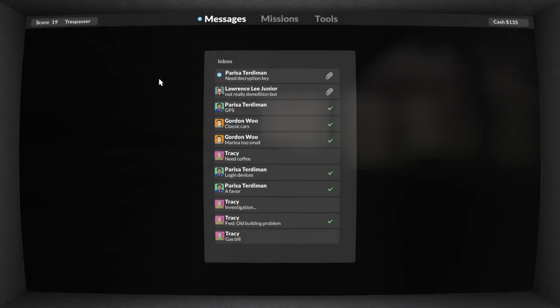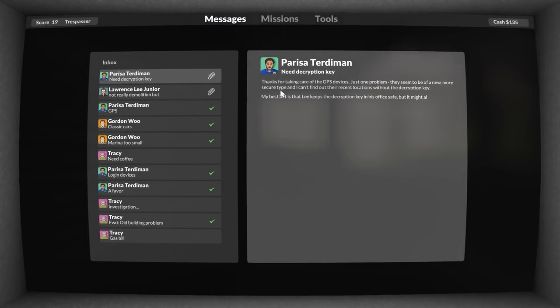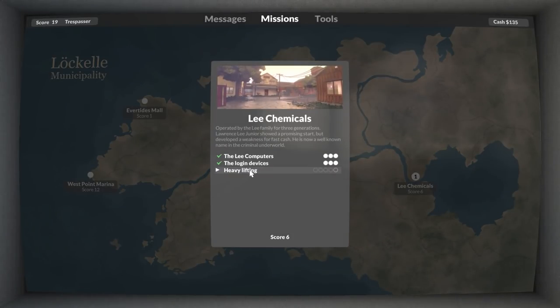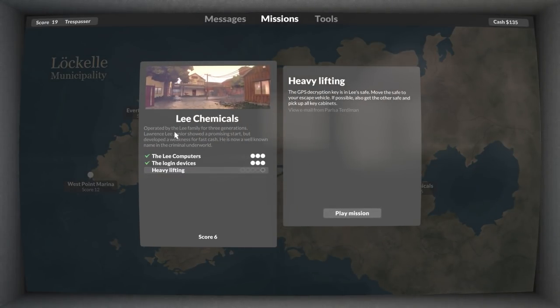We have a message from Parisa: 'Thanks for taking care of the GPS devices, just one problem - they seem to be of a new more secure type and I can't find their recent locations without the decryption key. My best bet is Lee keeps the decryption key in his office safe, but it might also be in the production safe. I have at least one last favour to ask.' This is Lee Chemicals - heavy lifting. So those are the safes we have to deal with.